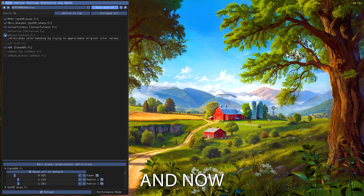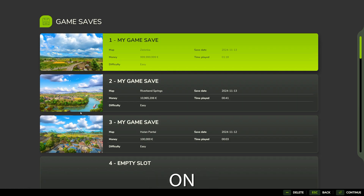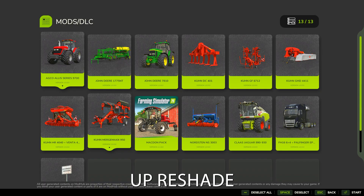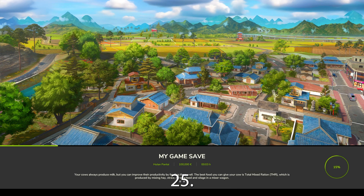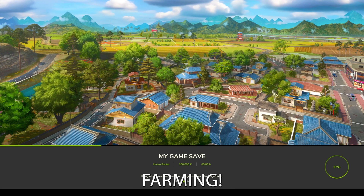I invite you to check out a quick preview of how the preset in the description looks in action. That's it for this guide on installing and setting up ReShade for Farming Simulator 25. With these steps, you can transform your game's visuals and create a unique, immersive atmosphere on your farm. If you have any questions or want more customization tips, feel free to ask in the comments. Don't forget to subscribe for more guides and tricks. Enjoy your enhanced game visuals, and as always, Happy Farming!